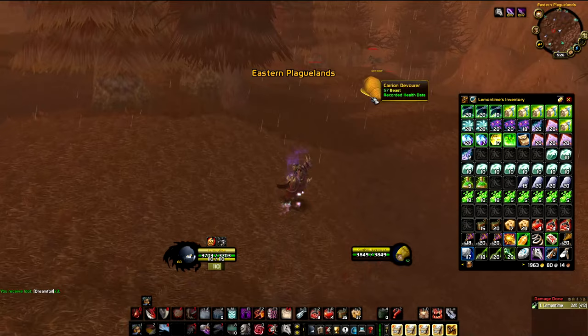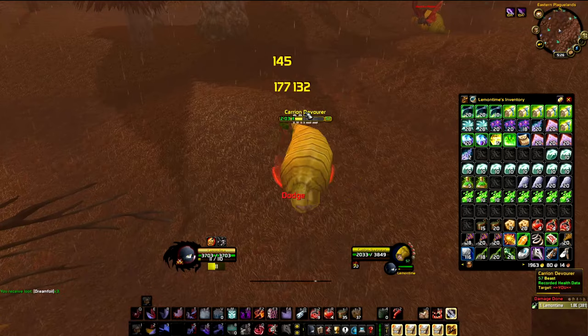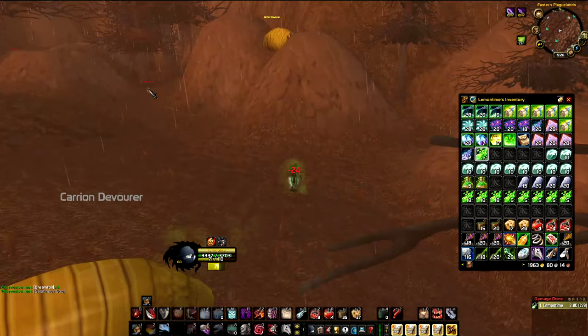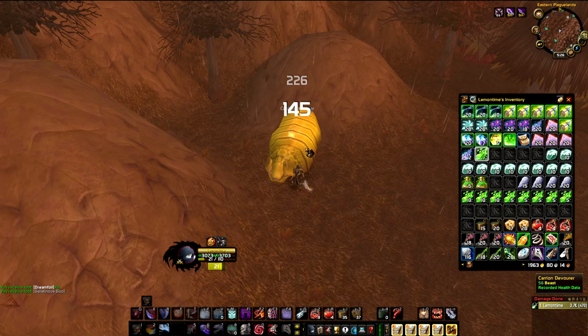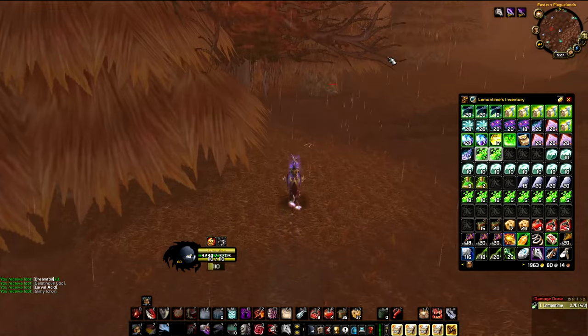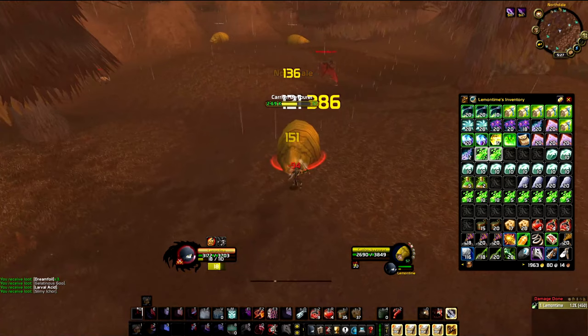There are two types of worms that can drop Larval Acid. The Carrion Devourers, with three spawns here at levels 56-58 in the northern part — they have about a 7% chance to drop Larval Acid. The Carrion Grubs, levels 54-55, are in the southern part and have about a 5% chance. At 10 gold a pop, this is a great spot. Look — we just got one! You also have access to Rich Thoriums, Dreamfoil, Plaguebloom, and even Black Lotus since this isn't a static grind — you can roam all over the map.